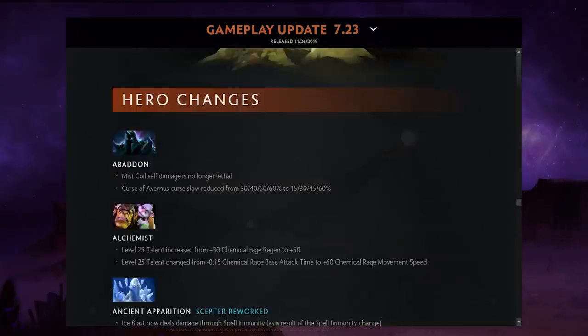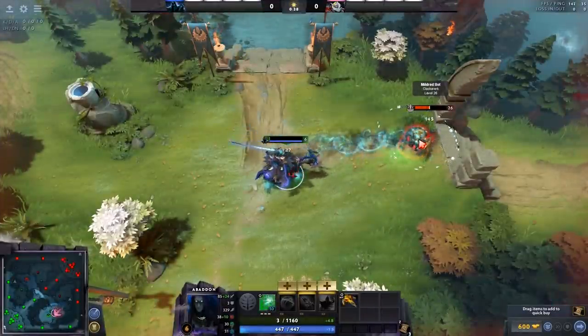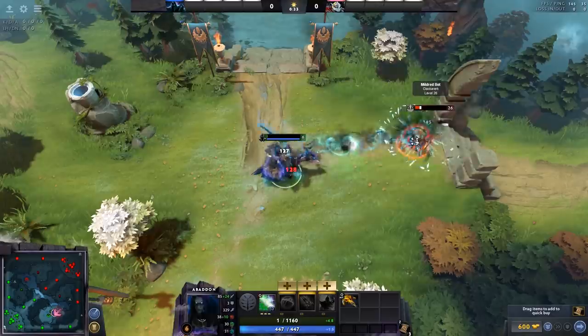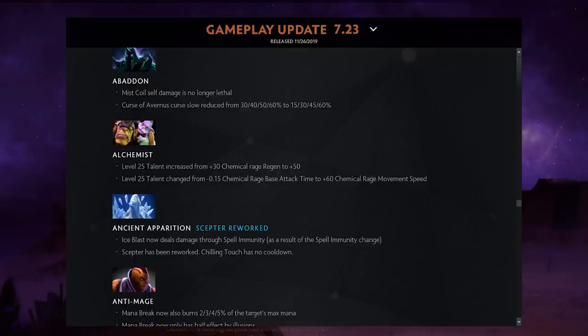Now for hero changes. Abaddon: his Mist Coil can no longer deny allies — they removed that mechanic. The slow on Curse of Avernus when proc'd is reduced from 30% to 15% at level one and is slightly worse at all levels. I still think Abaddon is a very strong off-laner.